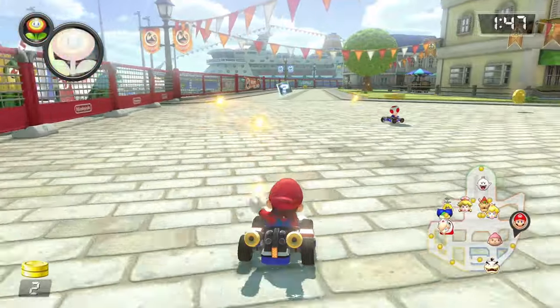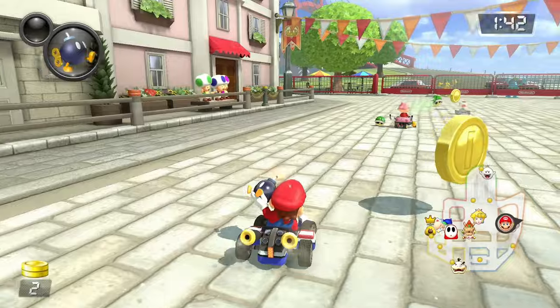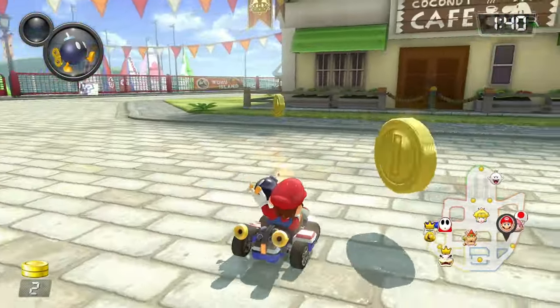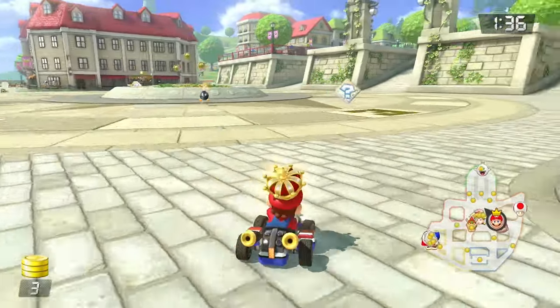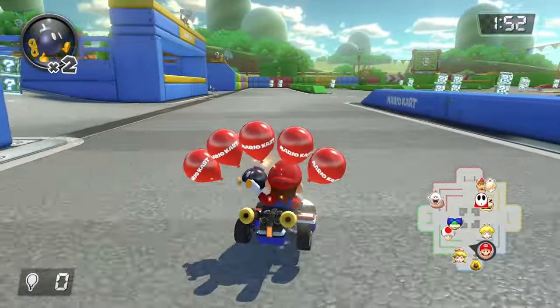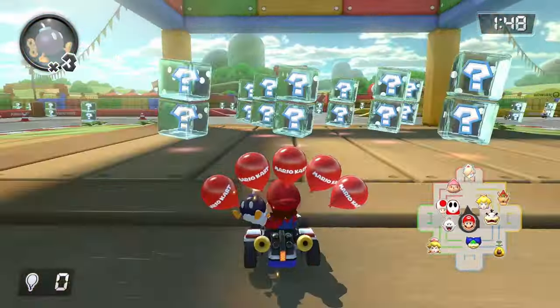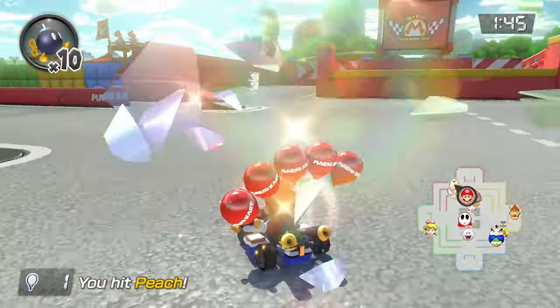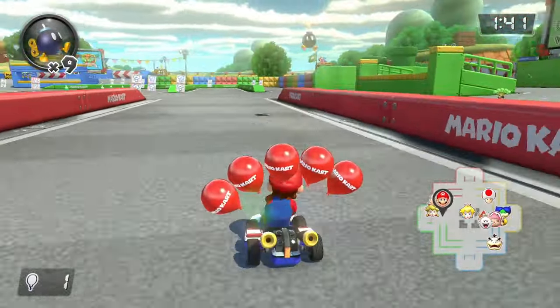In Coin Runners, the goal is to collect as many coins as possible. You can get coins by picking them up around the track or by ramming into an opponent with a mushroom or star. Hitting an opponent causes them to lose about half their coins, which you can then pick up. In Bomb Blast, it's basically balloon battle but with bombs only — whoever pops the most balloons wins. Bombs explode automatically when thrown forward, but when thrown backwards, they take a while to explode. Remember, there's no way to get more balloons, so be cautious.